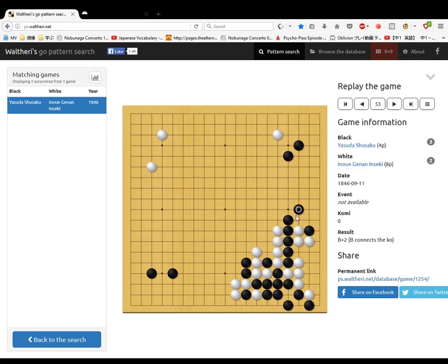White comes out, black goes here. These stones are weak — he doesn't want to get surrounded. White makes a nice knight's jump — one more point than just going here. This group is weak for black so he puts pressure first and white has to respond. Then black strengthens this part. This group is surrounded so white defends, and black jumps out.